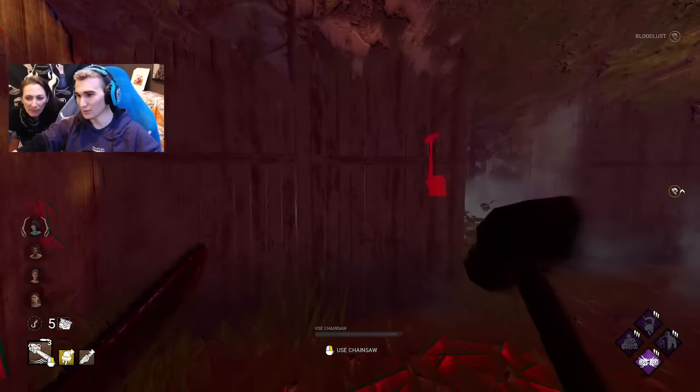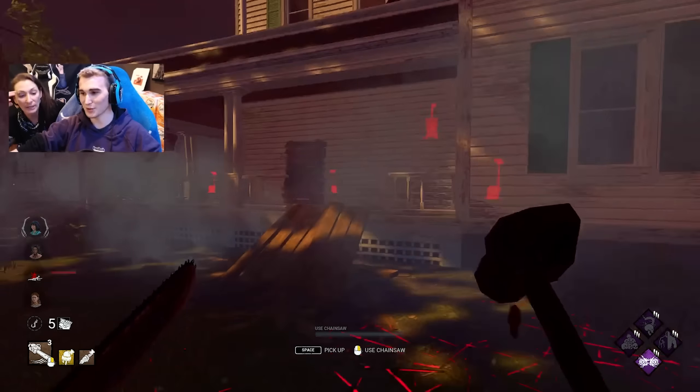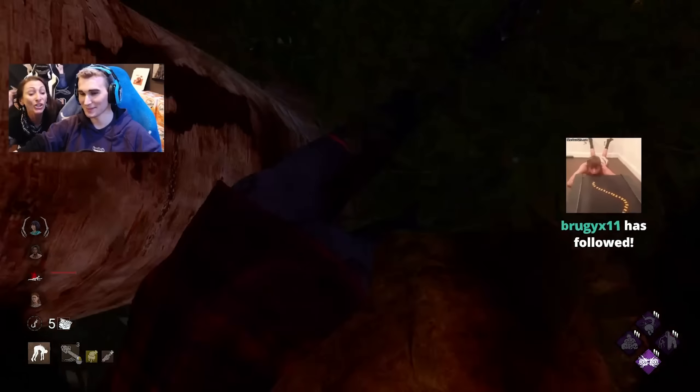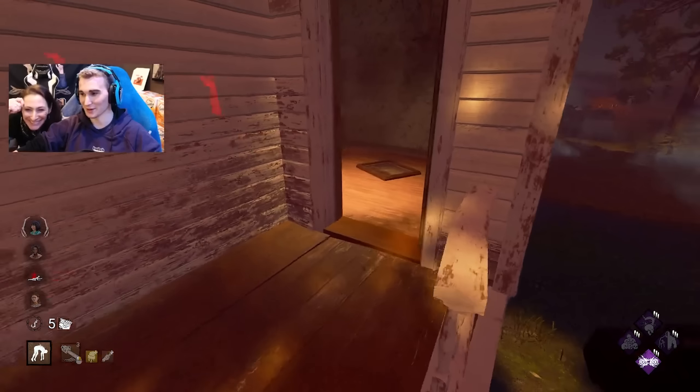You gotta charge it all the way up in order for it to start. You can see the bar right here — see how it charges up? I'm gonna let it go because I know I'm not gonna get her. W, A, S, D — W is forward. Do you want the controller?